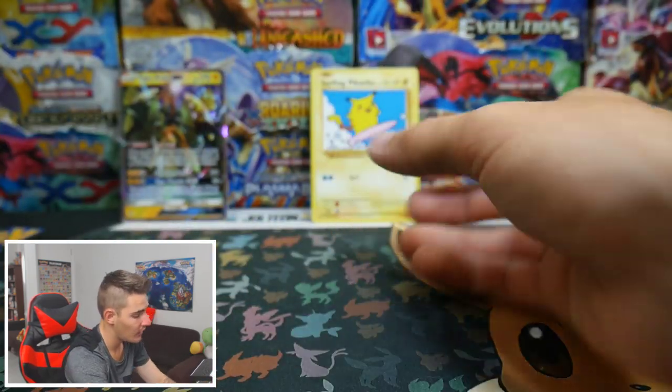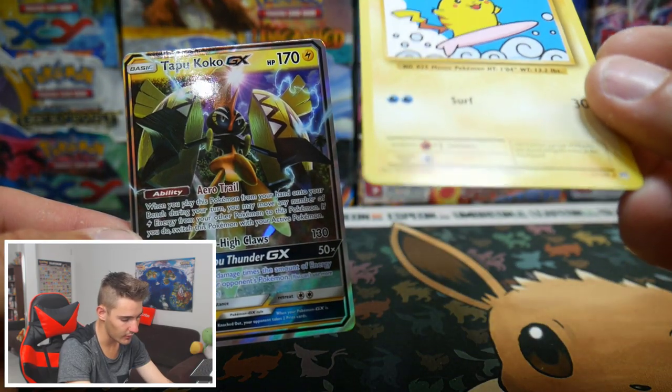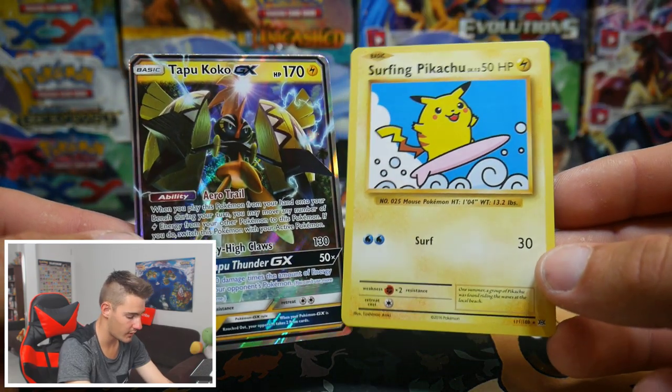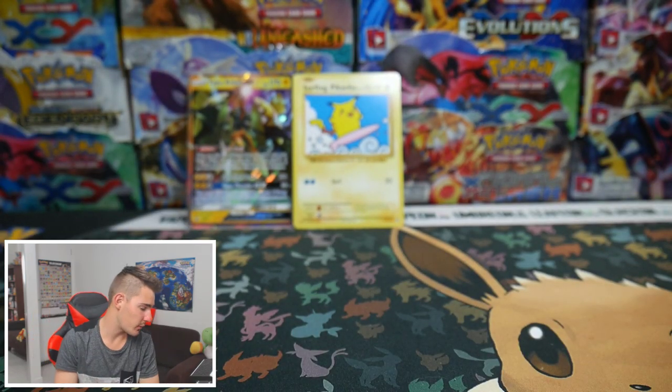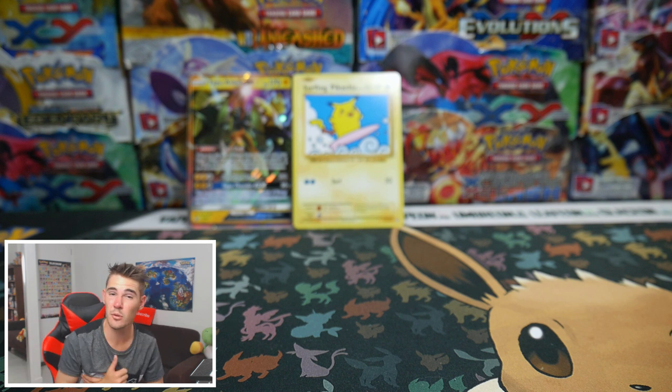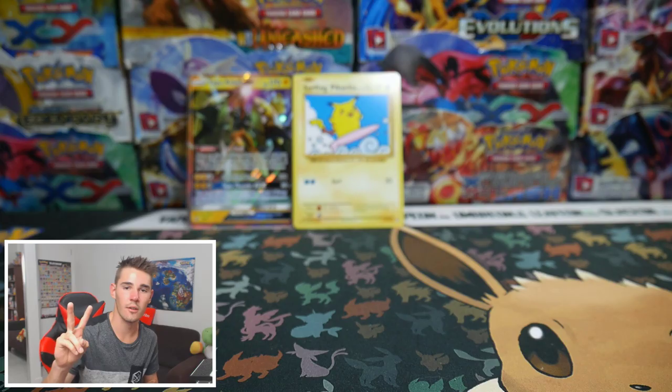So honestly the best card we got was the Tapu Koko GX, and then we got a Surfing Pikachu Secret Rare in that set — so that's pretty cool. If you guys did enjoy it, make sure to leave a like. I know it wasn't too exciting, but make sure to leave a like, subscribe if you guys aren't already, and I'll see you in my next Pokemon video. Peace out guys.